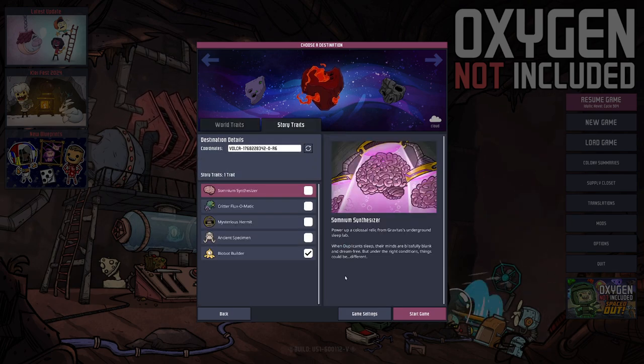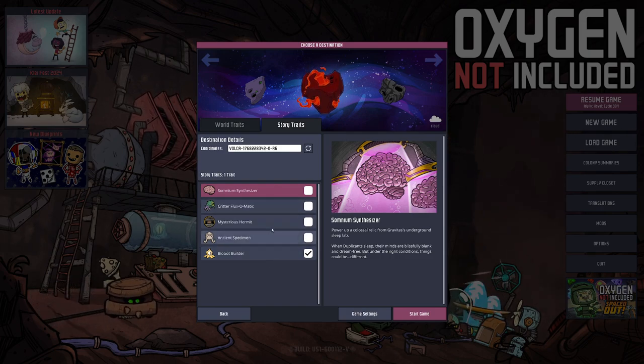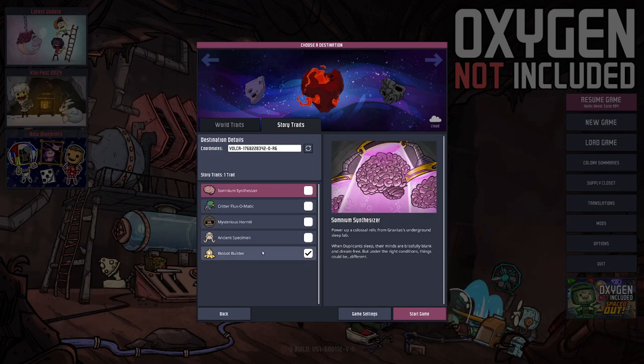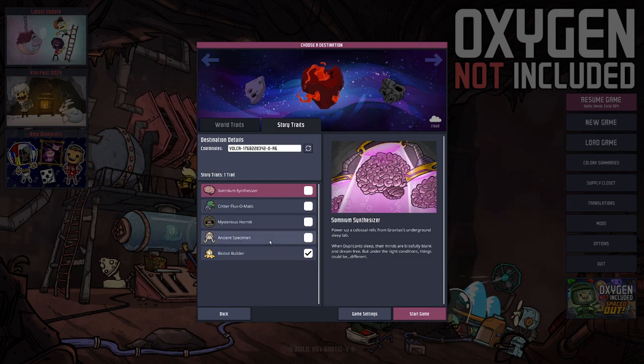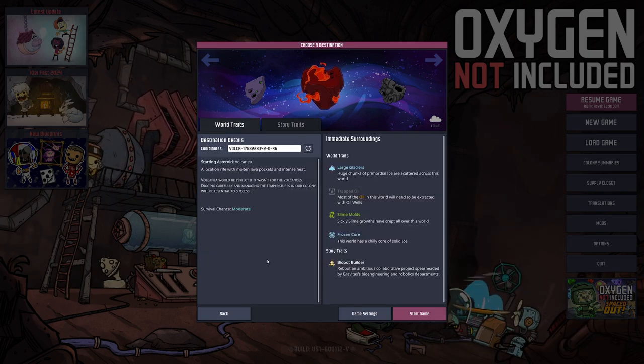For story traits, I have basically disabled everything aside from the biobot. We experimented with all of them in the last season and found that maybe some of them have some niche benefits or are just plain useless. But I think the biobot builder can help us.